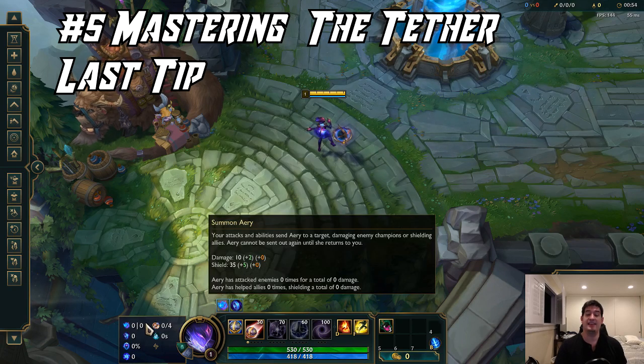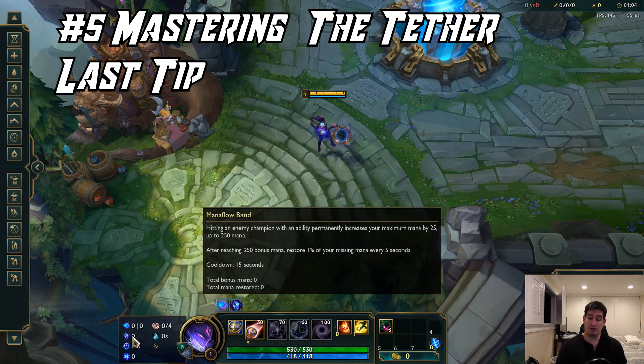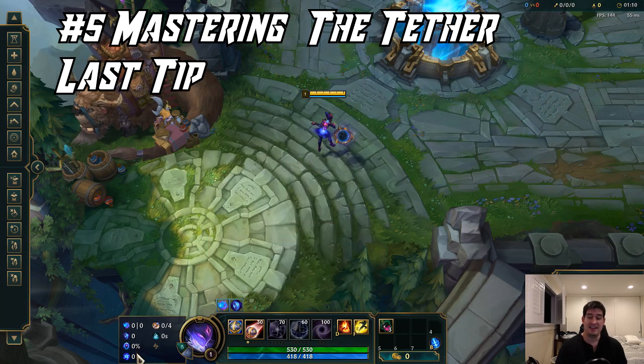Arcane Comet is going to be extremely strong with Orianna because it's going to increase your shield strength and your autos that you're going to be trying to weave in with your passive. Manaflow Band allows you to stick around in lane longer. Transcendence will give you lower cooldowns, which is very important for her kit, and then Gathering Storm will give her a little bit more late game power. You can obviously adjust some of these depending on the matchups.